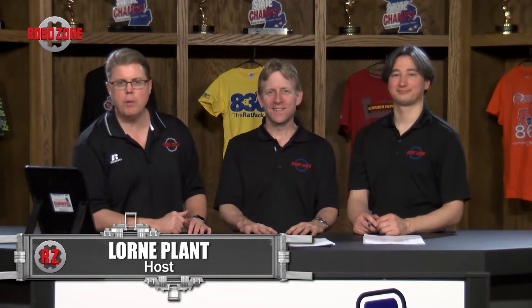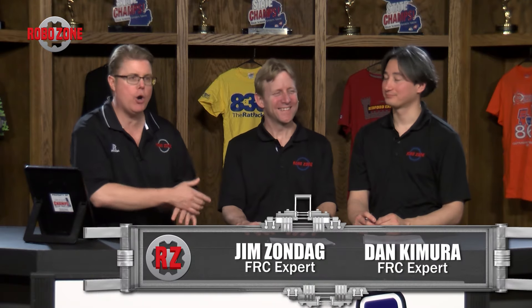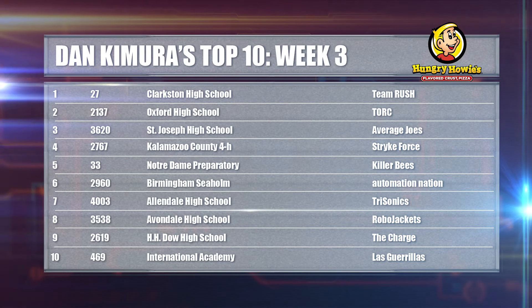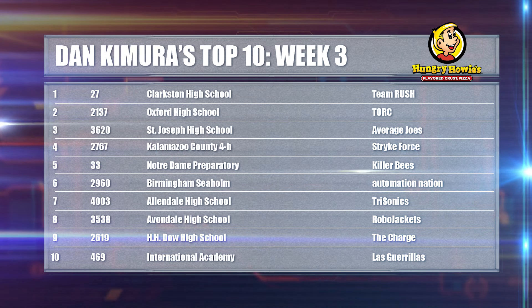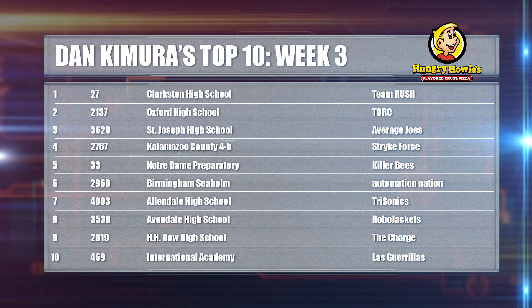Welcome back to RoboZone — time now to dive into this week's Hungry Howie's Top 10, always the highlight of the show. Starting with Dan Kimura: the Killer Bees at 33 were number one on his list last week, but they lost. So he put the two teams that beat them at the top of the list — strength of schedule style. That's 27 Team Rush and 2137 Team Torque taking his number one and number two spots, with 27 ranked slightly higher for making some autonomous shots into the high goal.